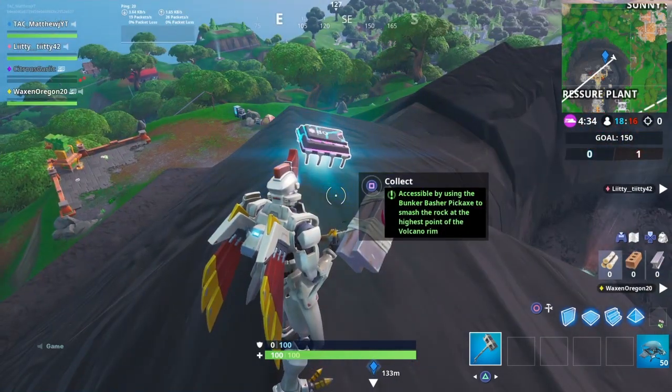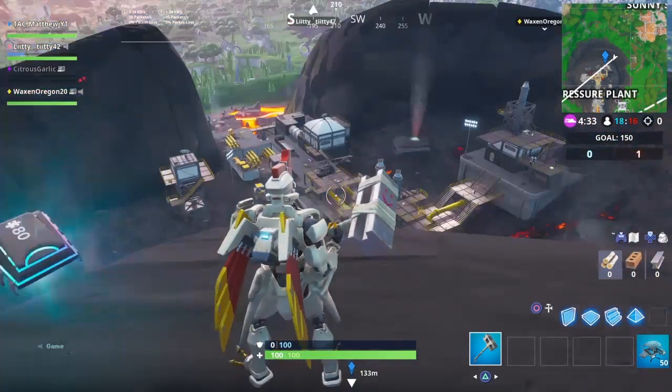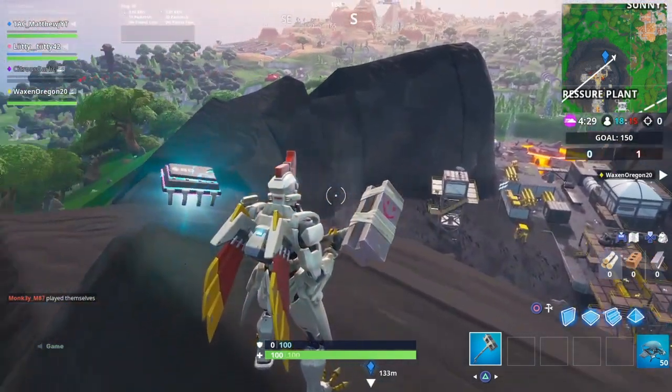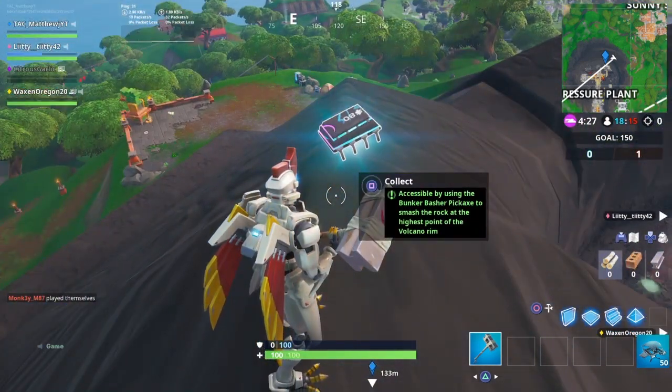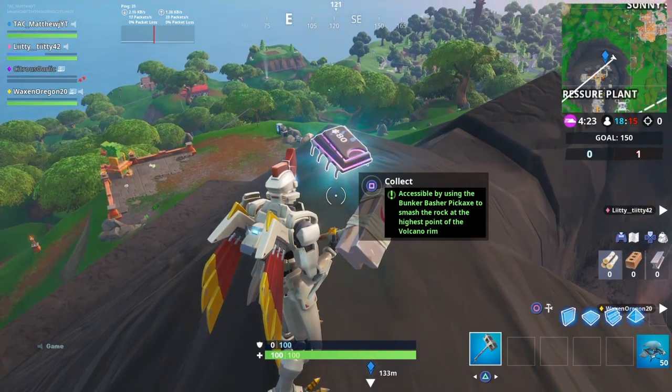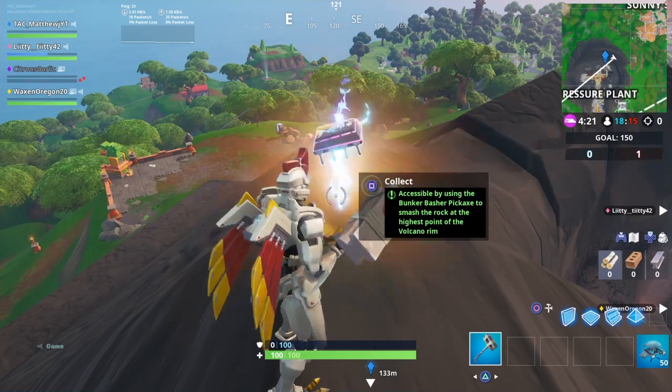And there it is — your FortBite! Just look at the top. We're going to be right here above the Pressure Plant, up here on the rim. You break that rock that was right there and you get your FortBite. Bingo bingo! I hope I was able to help you out, and if I was please drop that like, subscribe, and comment.